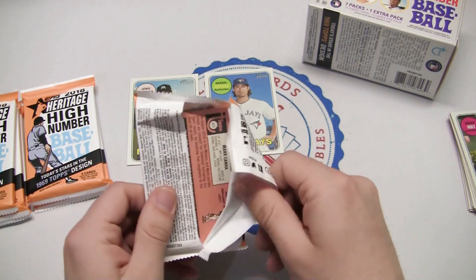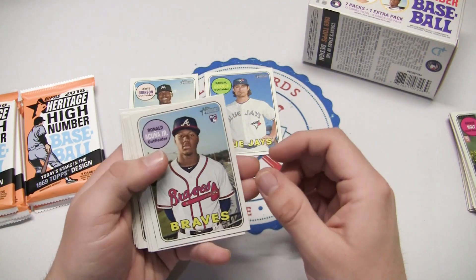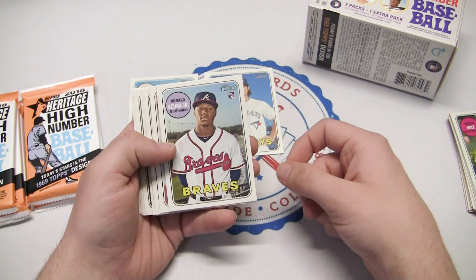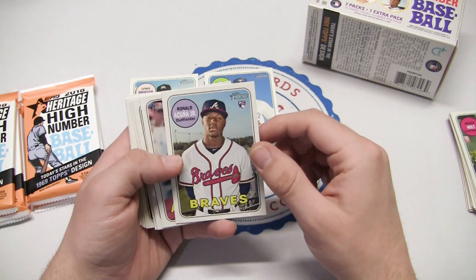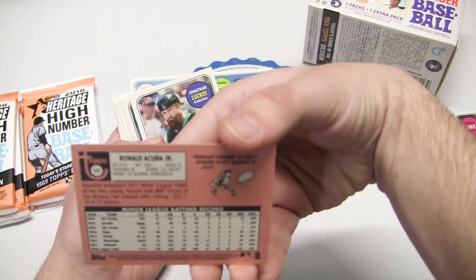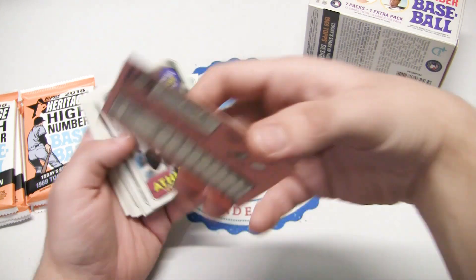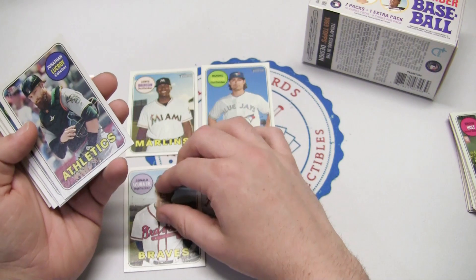Next pack — so far two short prints. And there we go, that's one we're looking for: Ronald Acuña Jr. rookie card! Not a bad one right there. Ronald Acuña — that is a sweet one. We'll put that aside; that's one of the big ones we were looking for.